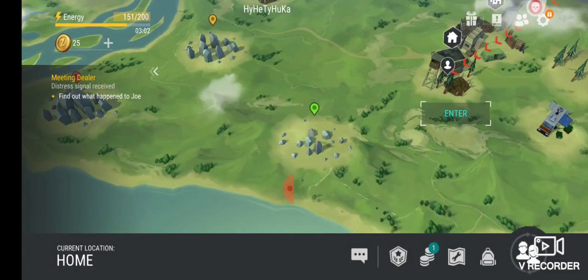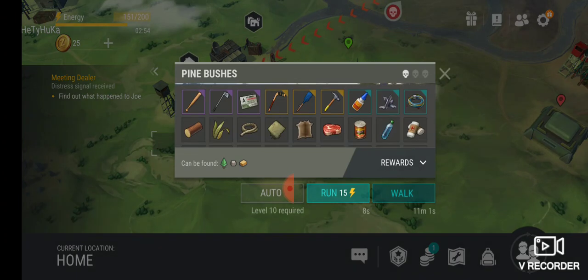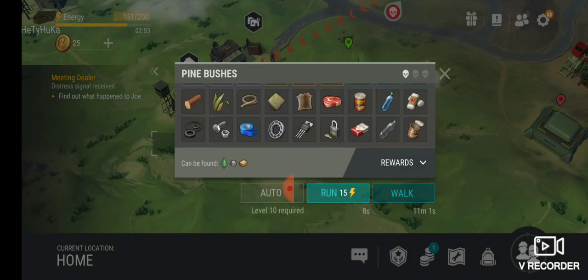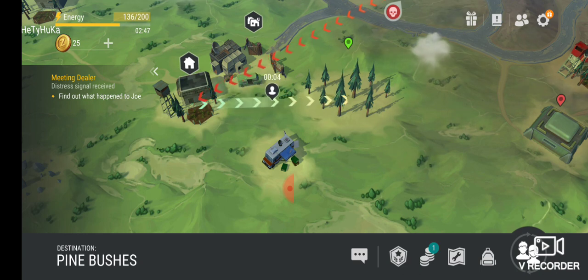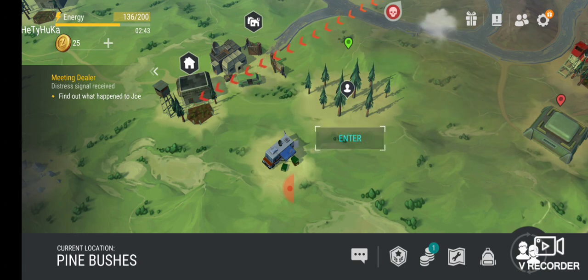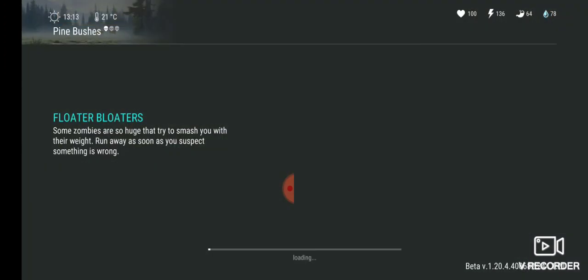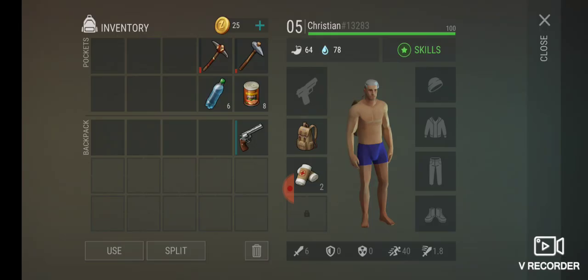One of the most common items you can find in the limestone — let's see. I'm gonna go to the pine dishes and then try to get the chests that have loot in them, the loot needed. Let me just get my Colt Python.